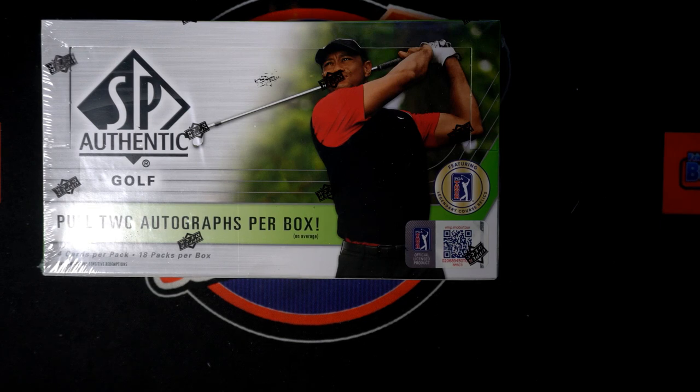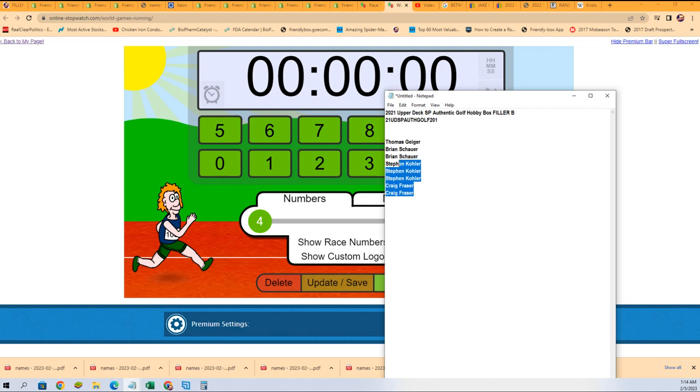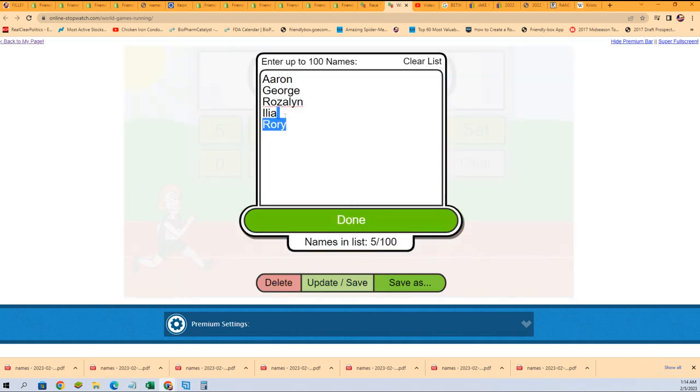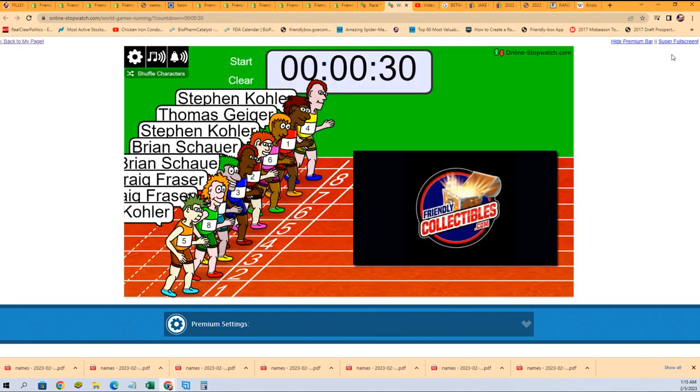These are two letter spots. First place, winner take all out of the eight racers. We're down to eight left in this box break. I just went ahead and updated that too. Eight left in the break. Got that all updated. Let's get the race going. Eight left in SP Authentic Golf. Lucky number seven. On your mark, get set, go.